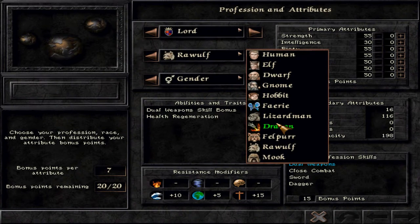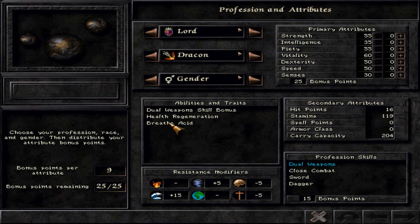As a third choice I would consider the drakon. A drakon has breathe acid, which is not that powerful, but it's an opportunity to deal massive damage in area-based encounters, especially good in the beginning. A lord gets a lot of stamina with the drakon, has okay resistances, and will perform perfectly well. The drakon has a very good set of attributes, except for senses — similar to the dwarf. But my favorite after all is the dwarf, so we'll go for a dwarf for the next section.